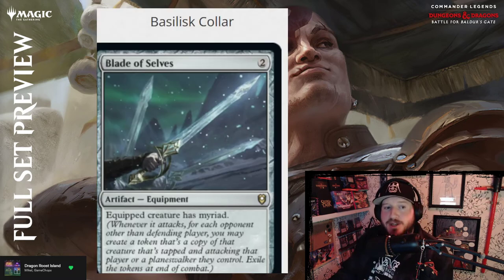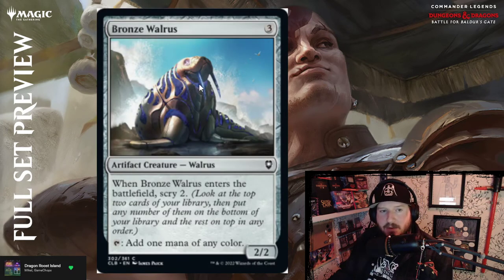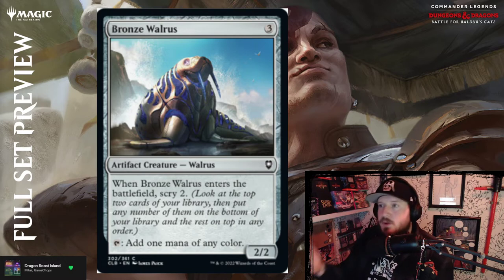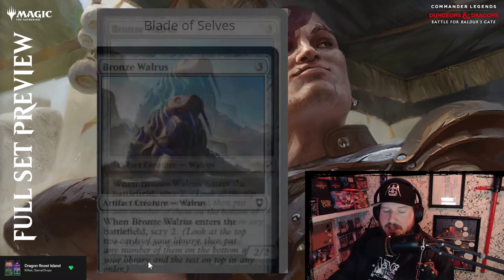Oh my god, Bronze Walrus — look at this happy boy! Three colorless for a 2/2 Walrus artifact creature. When Bronze Walrus enters the battlefield, scry two, and you can tap it to add one mana of any color. Who wouldn't want a happy-go-lucky walrus boy that's also a mana dork?